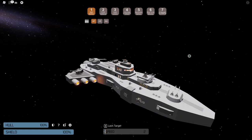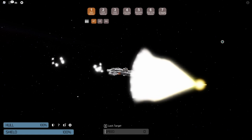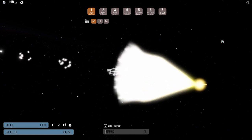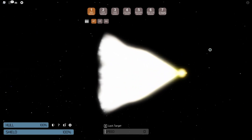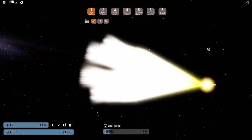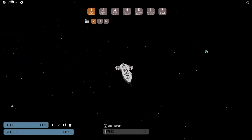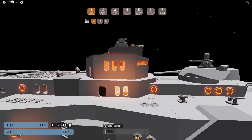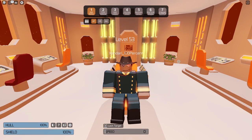Unfortunately, at a certain point there is literally nothing you can do to make your performance better except get a better PC. They did add this cool new warp effect that covers the whole ship, which I really like. But like I was saying, at a certain point you can't increase performance and you're just going to have to either get a better computer or not play Starbase — and no one hopes that you can't play Starbase, because Starbase is awesome. That's basically all you can do, so thank you for watching and I hope to see you again very soon.